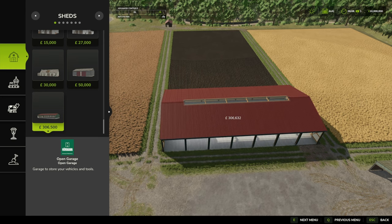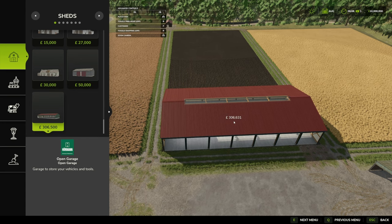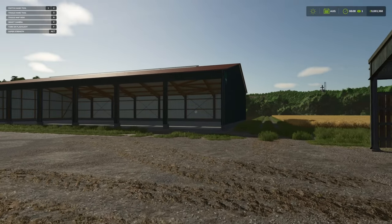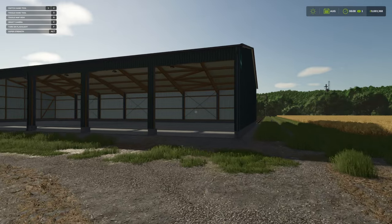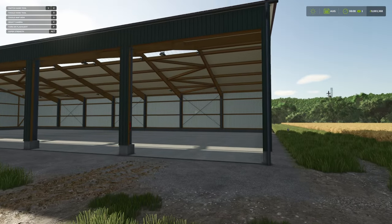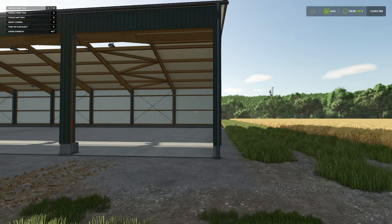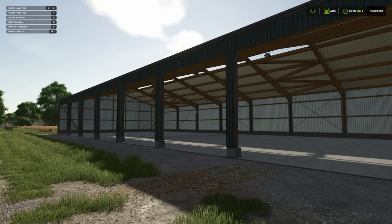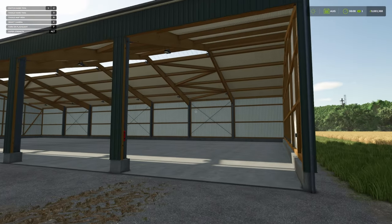This is actually a perfect size. We're just sitting on the end of our fallow field — our plowed field — at the minute. So we're just going to drop this down here. This is absolutely huge. It is 25 meters deep and 50 meters in length, with large openings on the front to fit any machinery you wish in here.